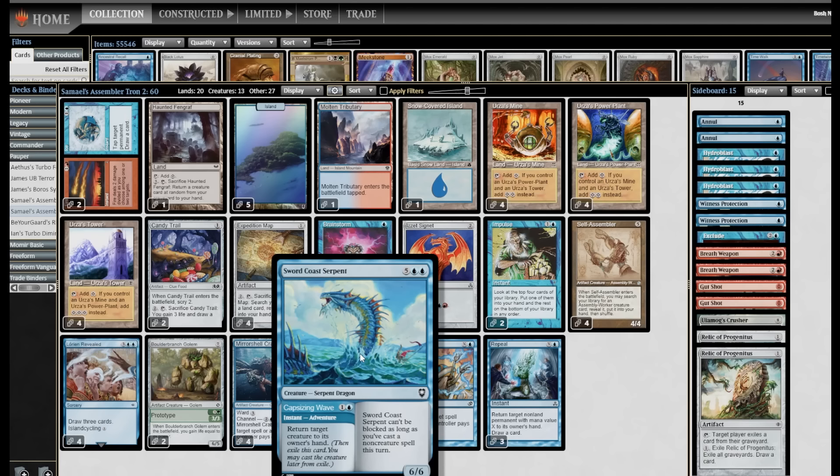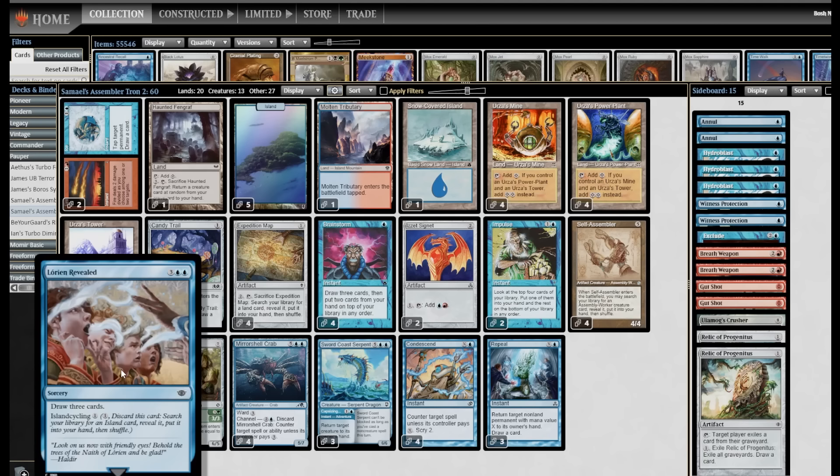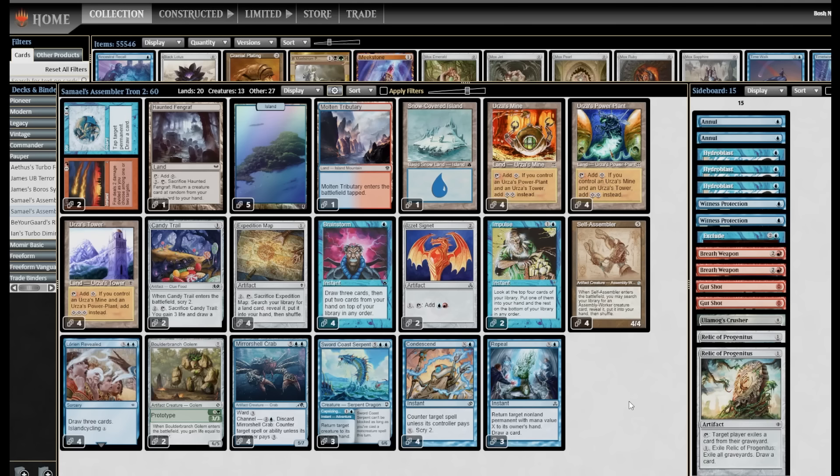Sword Coast Serpent is just interaction early and a threat late — great. I did enjoy playing this deck last time. I like the play patterns of Blue Tron, I like control decks, I like grinding, I like having endgame engines that draw a million cards and do a bunch of cool stuff. Let's get into it — this is Assembler Tron.